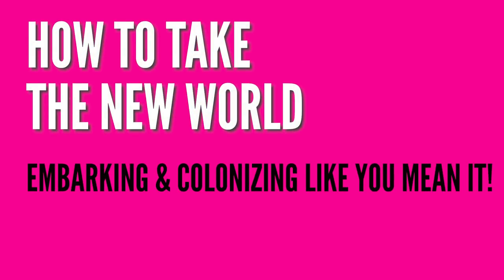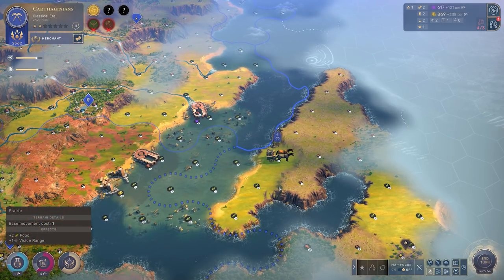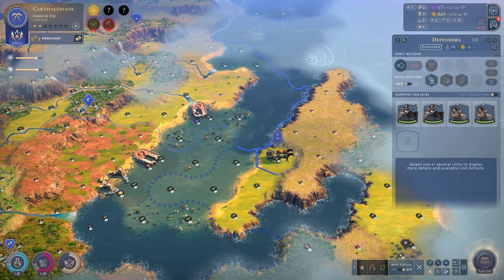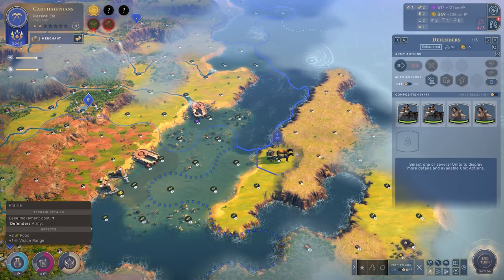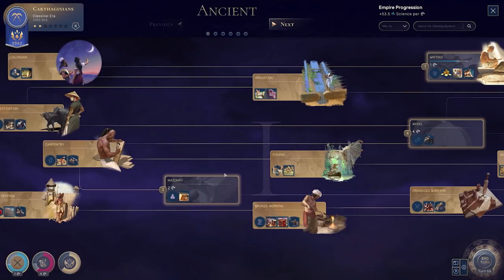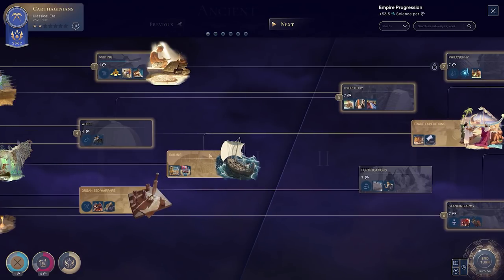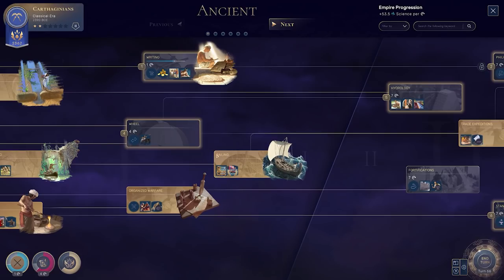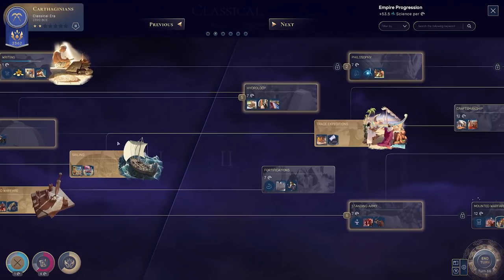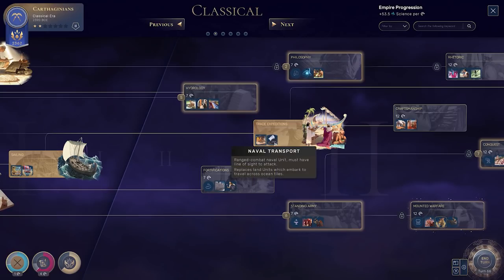This next one's a two-for-one about taking the new world. I want to reiterate that the technology you first need to embark is not in the ancient era — it is not fishing, it is not sailing, it is none of those. It's trade expeditions. So make sure in the ancient era that you either have wheel or sailing unlocked. You need one of these roads open to get through to trade expeditions. This not only unlocks the transport galley, but crucially, special constructible supplants units on embark — meaning your units can embark regardless of whether you build the ship or not. Grab that.